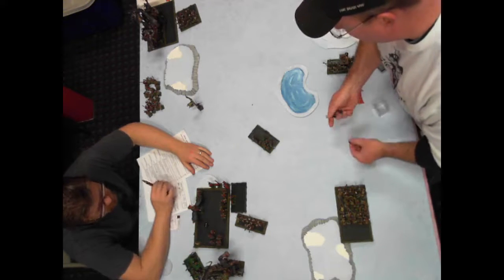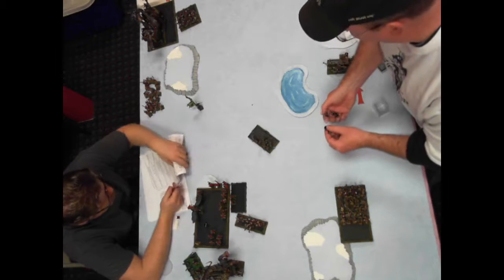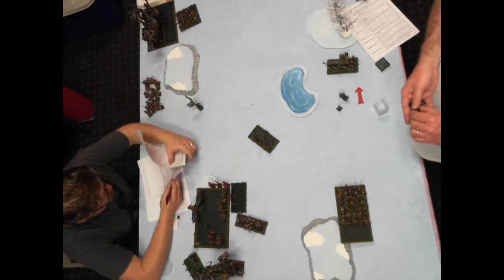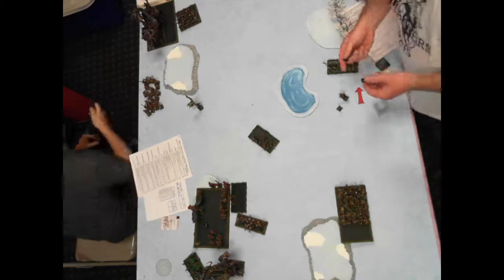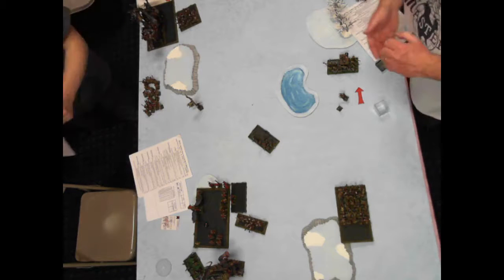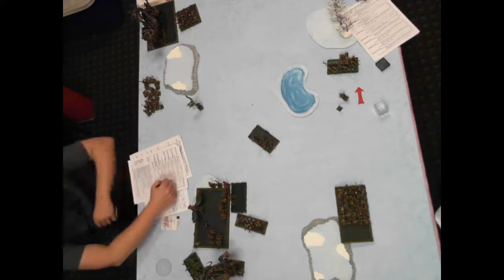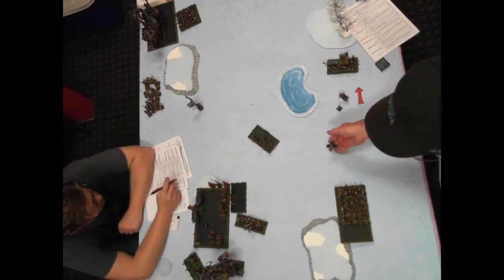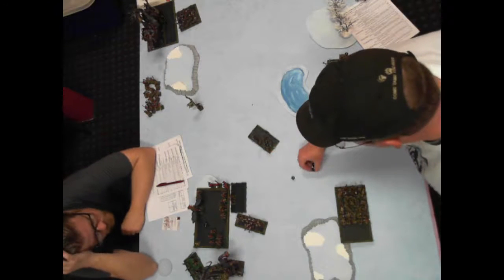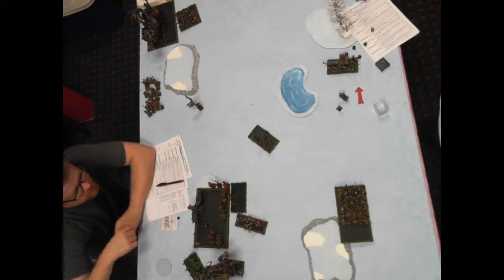And then six attacks with carpets. What's our initiative? It's four. Do they always strike first? They do not — they don't have first attacks. So you may go first before that. What's their initiative? Lease of four. I'm only three. One hit. No wounds.